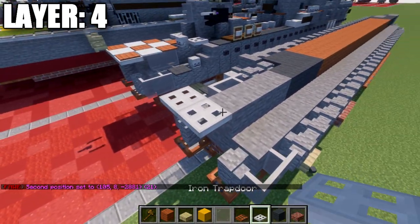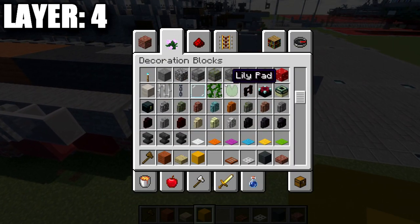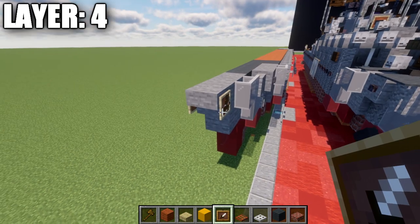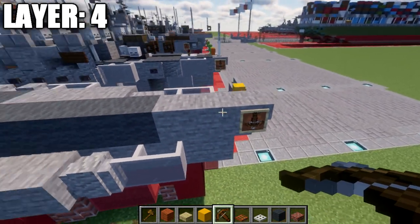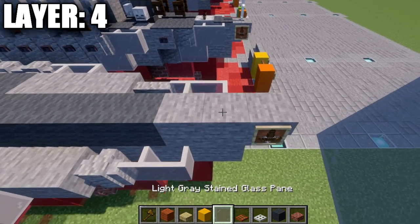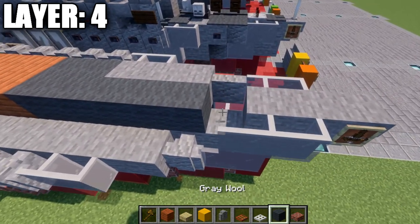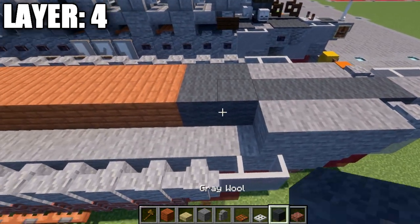Followed by 3 gray wool blocks, then 3 stone blocks, and then an iron trap door on the very end. Going back up to the front, we place down an item frame coming off the side of this stone stair. In the item frame, we place down a crossbow and rotate it so it's facing downwards. We then place down 2 light gray stained glass panes, then an andesite wall, followed by a row of 3 stone blocks.